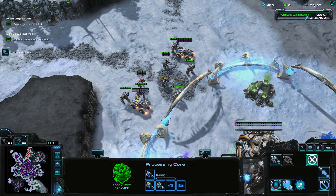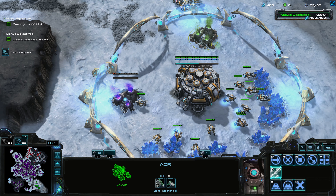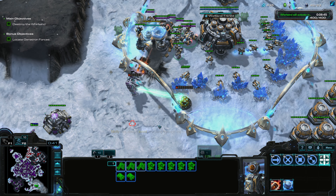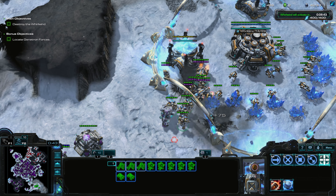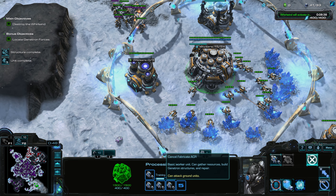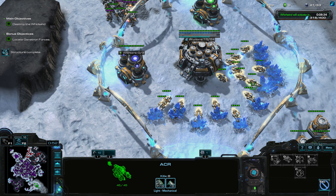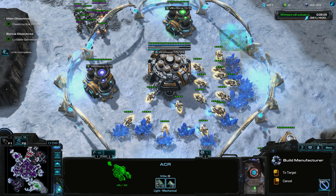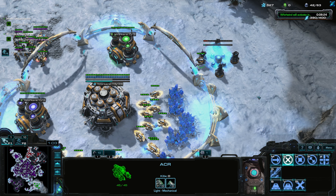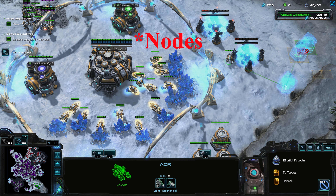We're going to need gas and tech. I've heard horror stories about this mission's difficulty, so we're going to have to be careful. That will be our tier one units. Let's get an analysis terminal and a few more supply depots.